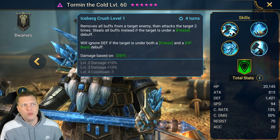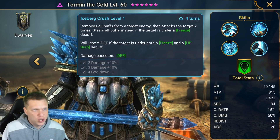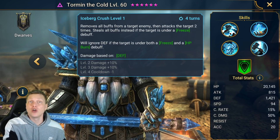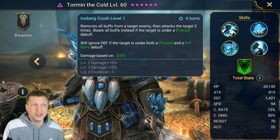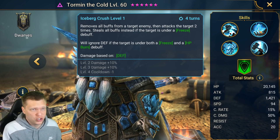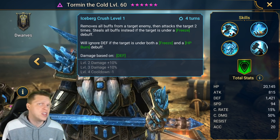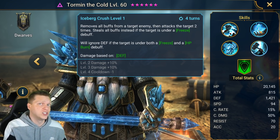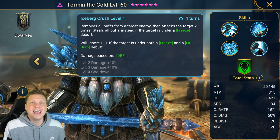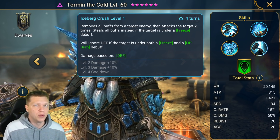For the A2, we've got: remove all buffs from the target enemy then attack the target two times. Steal all buffs instead if the target is already under a freeze. Ignore defense if the target is under both freeze and HP burn. The multiplier is 3.0 times defense, but remember it hits twice, so it's essentially a 6.0 multiplier, which is not bad and it's definitely his hardest hitting ability.